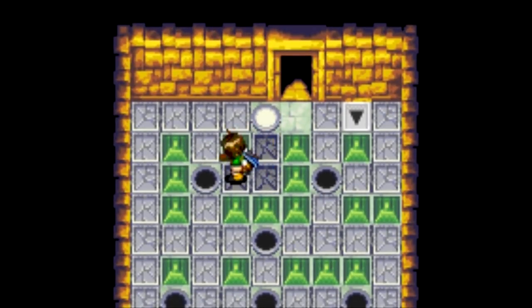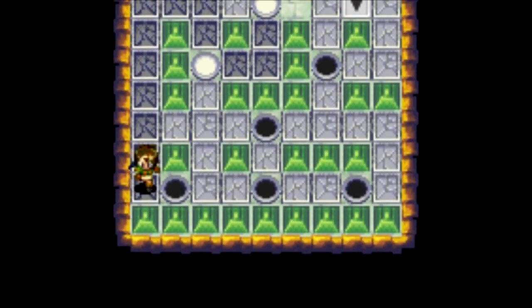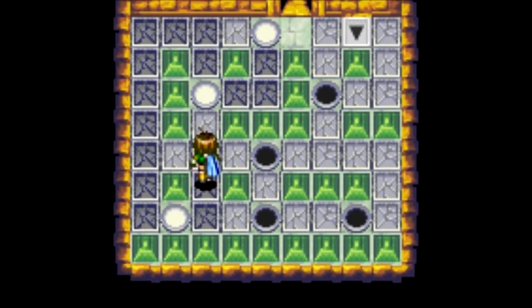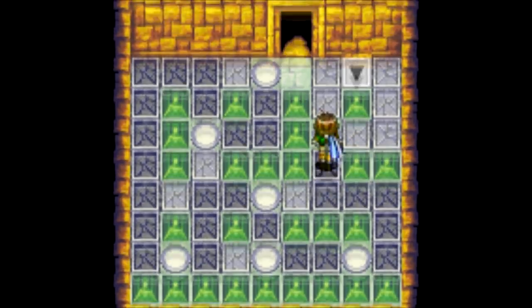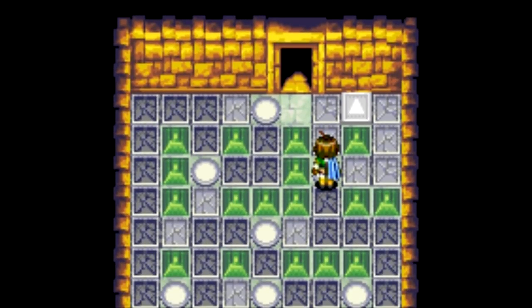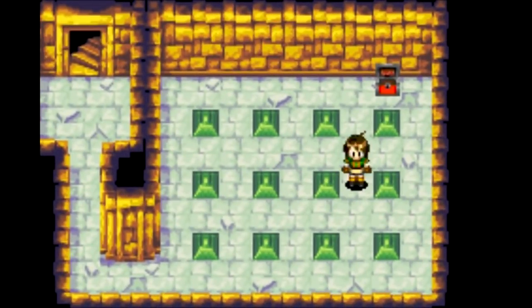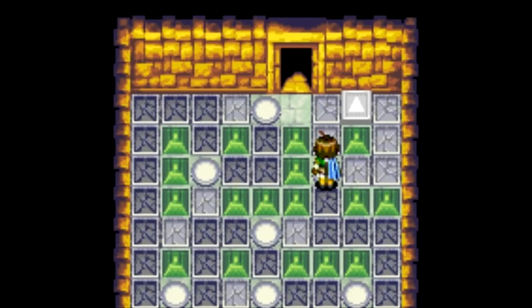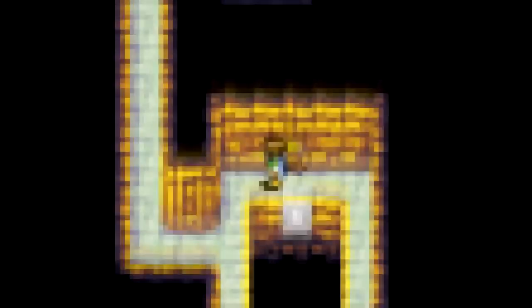And this is the Star Tropics room, where you can only move one tile at a time. You've got to hit all of these black circles without stepping on any of these cracked tiles twice, or you'll fall down. Just make sure you don't step on the same tile twice. Boom — we're up to the next floor.